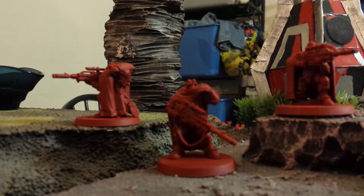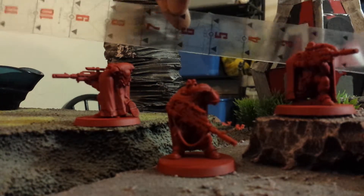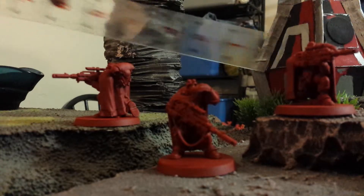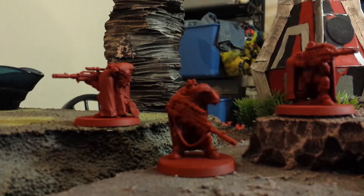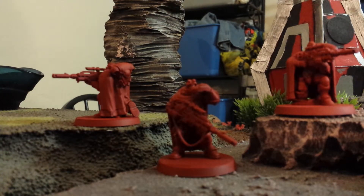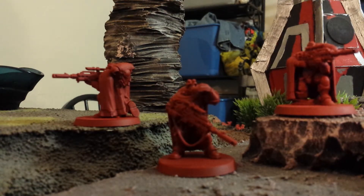They've got a six-inch movement. Weapon Skill and Ballistic Skill 3+, Strength and Toughness 4, two wounds on both the Eliminators and the Sergeant. Two attacks on the Eliminators, three on the Sergeant. Leadership 7 on the Eliminators, 8 on the Sergeant, and 3+ saves. They've got sniper rifles, camo cloaks, bolt pistols, crack grenades, and frag grenades.